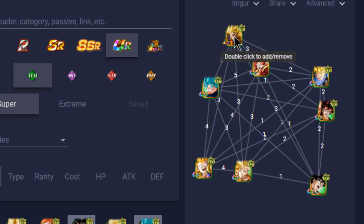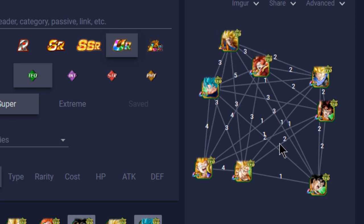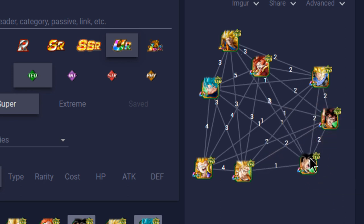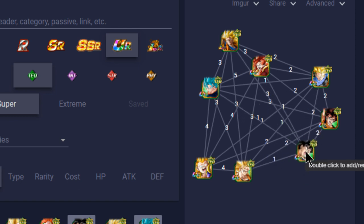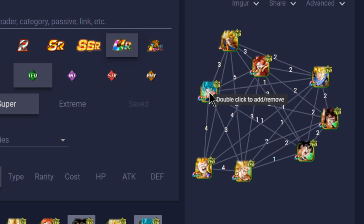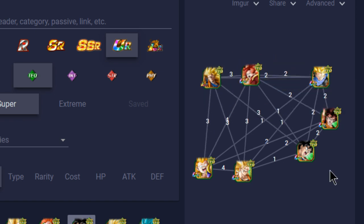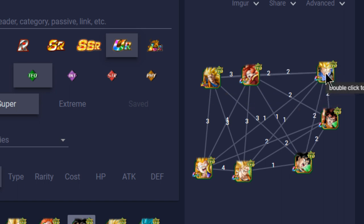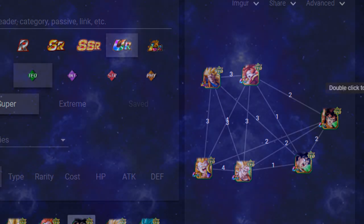Sorry about the sound effects in the background — running out of storage on my computer. Outside of that, you have two support units and a filler slot for another SS3 Goku. I'm not sure which unit I'd take out — I don't have Vegito Blue, so this is what I'd recommend running with the LR variant. Alternatively, take out Trunks and throw Vegito in there and link as you see fit. Anyway, that's it — let me know what you think in the comments below and what teams you're running. Catch you later, peace.